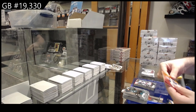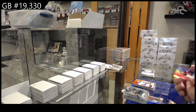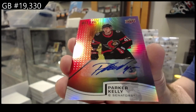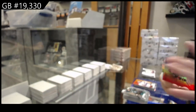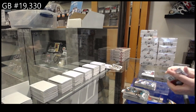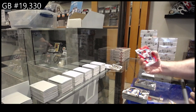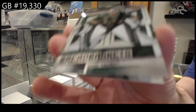We've got a red orange Pekka Lukanen for Buffalo, Parker Kelly. I would think series two will be right at the expo. Ottawa autograph Parker Kelly and a Samuelson for Buffalo.